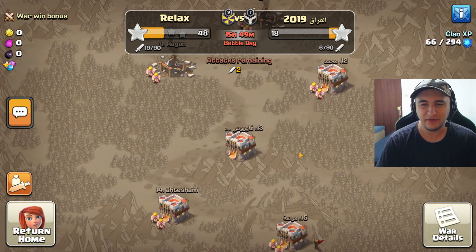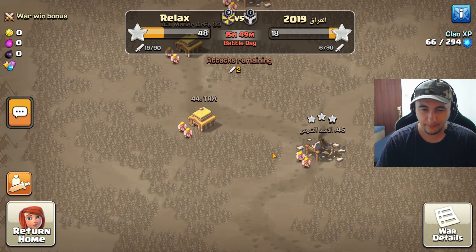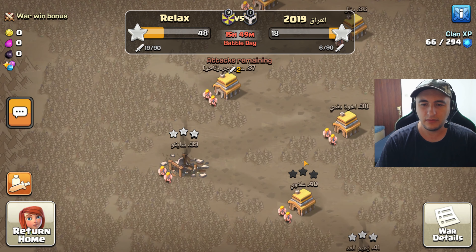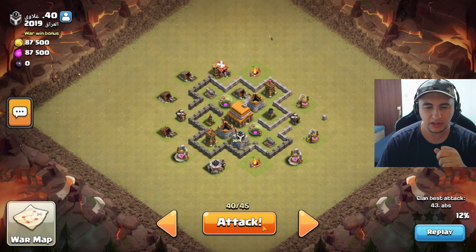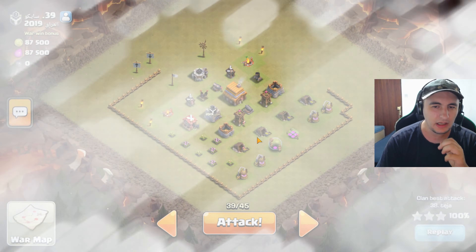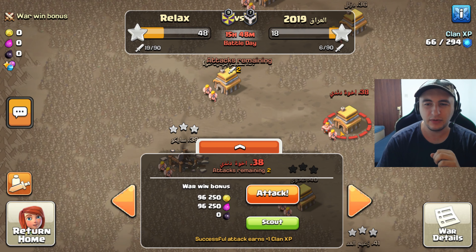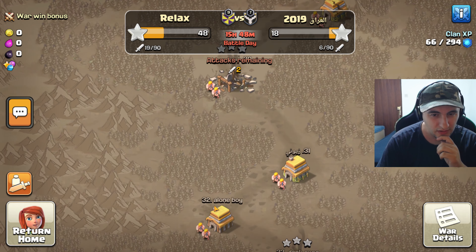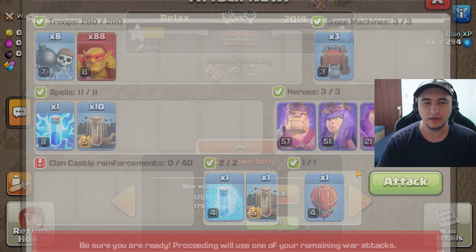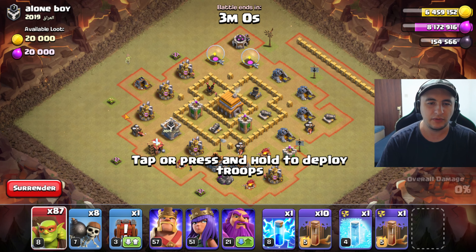Wow, 48 from our clan, let's go. The thing is I want to attack very low, and I want to leave the last or second to last for our teammates who struggle — just let them attack those lowest ones. Let's go and attack these two. I'm not even gonna look because I have really insane heroes for this Town Hall. Should be really, really easy.